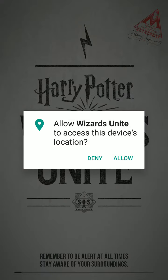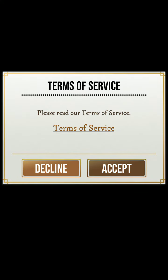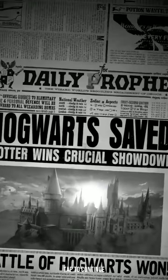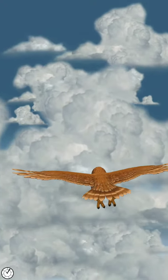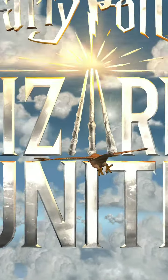Loading for the first time — not going to load into my main account. Just like Pokemon Go, it's gonna need GPS permission and location access so you can get all the confoundables, spin Inns, and pick up reagents. Go through the basic permissions. And here we go — the first initial load of the game with the opening cinematic. Remember, this device is supposedly incompatible with it.